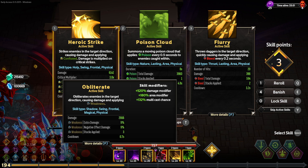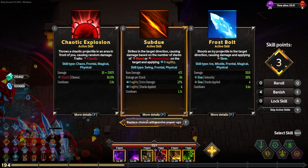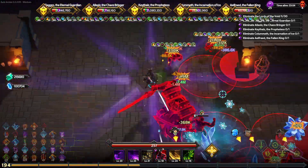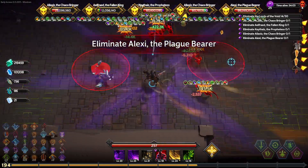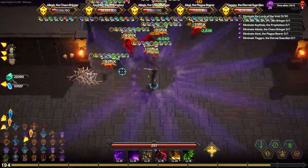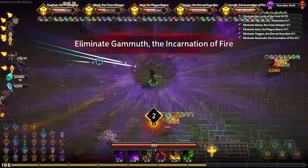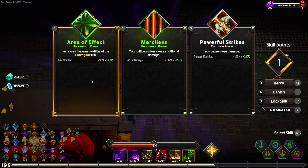That guy spawned so quick. Some of these attacks are just happening. Let's just take this — don't mind if I do. Let's take 124 damage. These guys are getting killed now — got damage reduction on them. Area modifier — thank you very much.